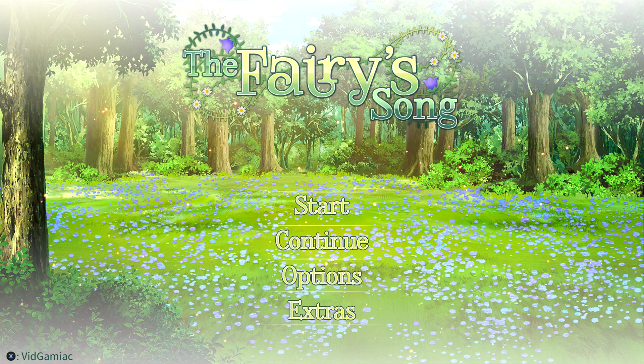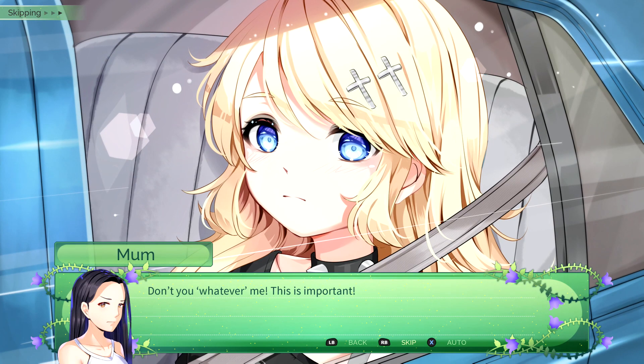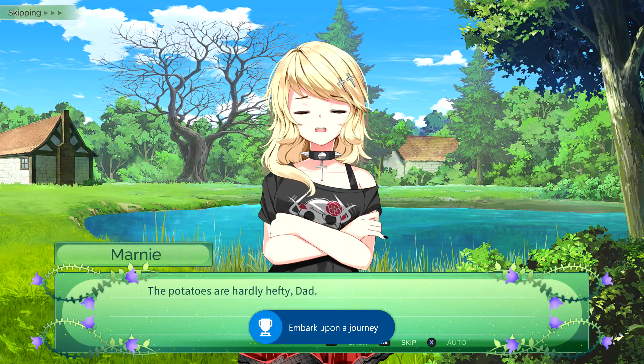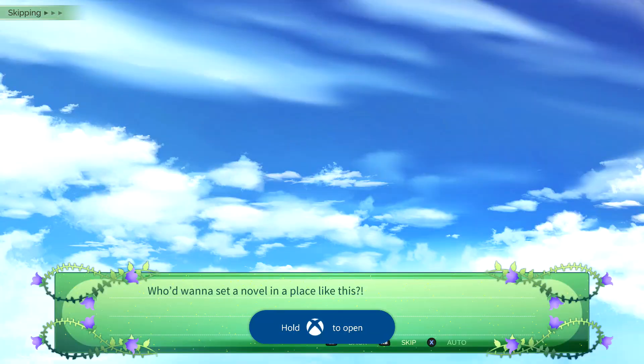Once all of those are set to your liking, hit the B button to back out to the main menu and then start up the game. Once the text loads in, just hit right bumper to start fast forwarding. Thankfully this is going to be a visual novel that does not contain any choices, so all you have to do is just make sure you put the controller down, walk away, and then come back and you should be good for every single achievement in the game.